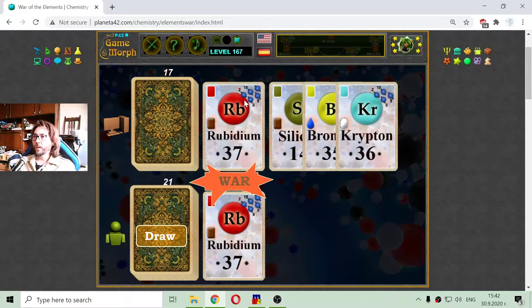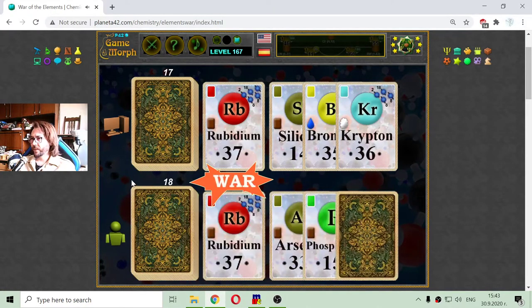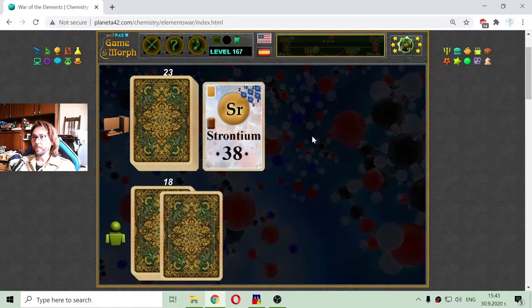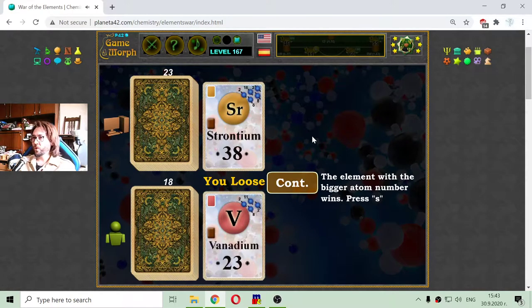When war appears, we look at the last card. The computer has krypton, which is quite powerful — maybe I will lose that. I draw nickel, so the computer wins. Now this is strontium, an alkaline earth metal, and I play vanadium, which is weaker and is a transition metal.